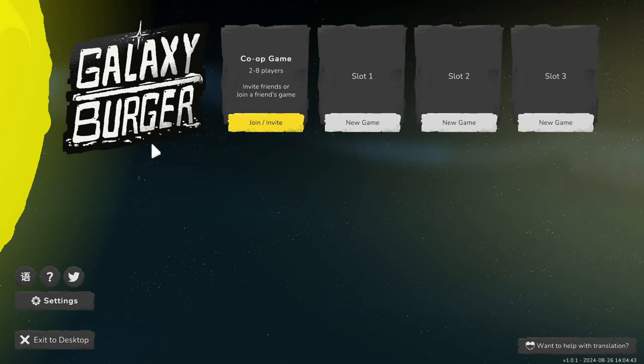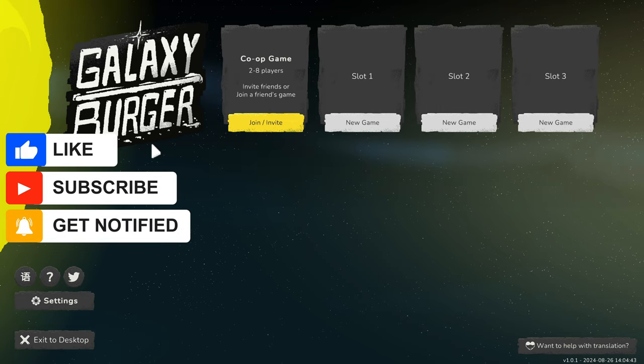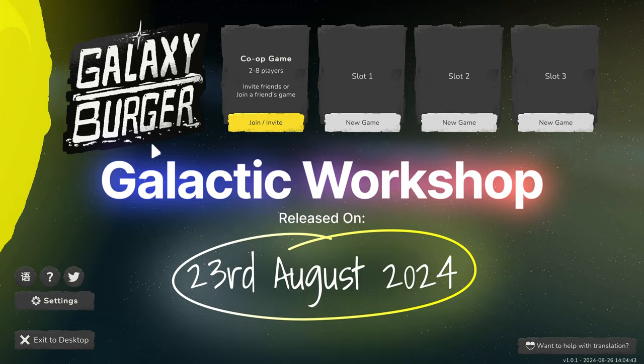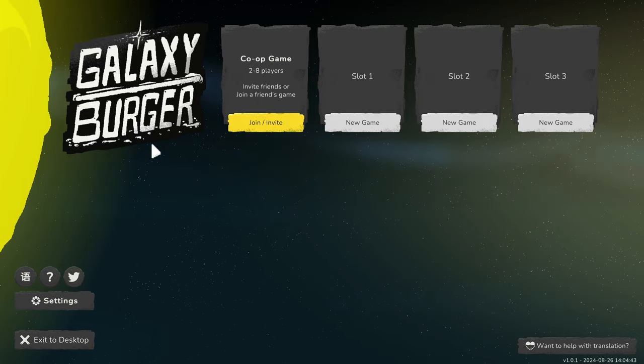Hey there, space chefs! Welcome back to the channel. Today we're diving into the deliciously quirky world of Galaxy Burger. In this relaxing cooking simulator you'll be whipping up out-of-this-world burgers for some truly unique customers — think mecha cats and aliens. Whether you're playing solo or with friends, it's a co-op game for two to eight players. Galaxy Burger promises a fun and stress-free cooking experience, so shall we find out if that's true?